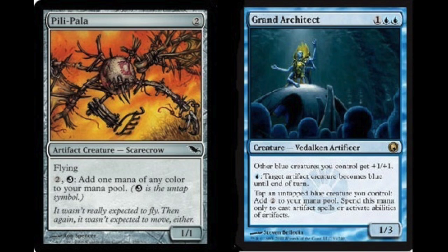Next we have Pili-Pala, one of my favorite cards that doesn't see any play, which is a common. And Grand Architect, which is a rare from Scars of Mirrodin. Pili-Pala — anything that can untap itself is very good. It costs two mana, has flying, and its ability is: pay two, untap it, and add one mana of any color to your mana pool. It is a 1/1.